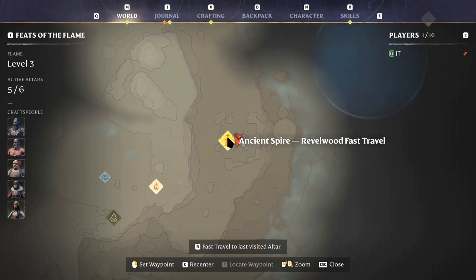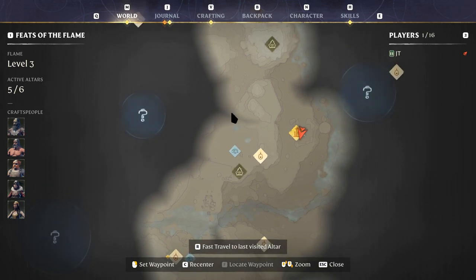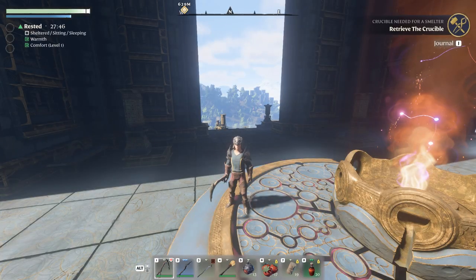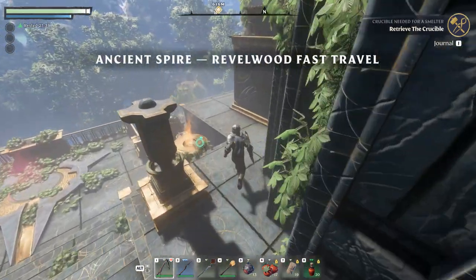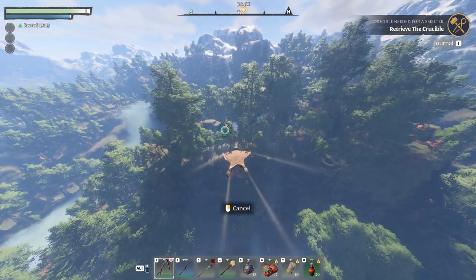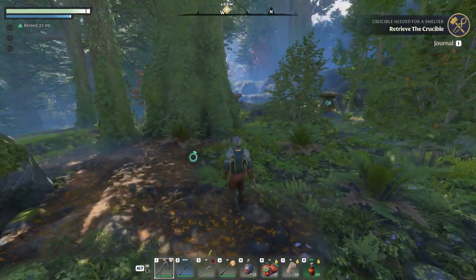We are back here at the ancient spire in Revelwood, and we are kind of on a mission for the blacksmith. I think we are looking for some kind of cave or mine in this area. I guess it could probably be on that side as well, but I was thinking we should head in that direction and see if we can find anything interesting. Before we wrap up this episode, we should probably also look for the last ingredients so we can make that better glider as well.